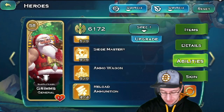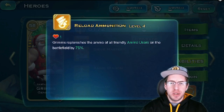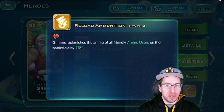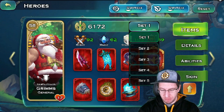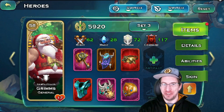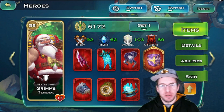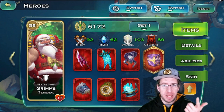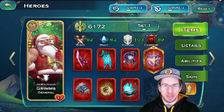And finally we have Ammo Reload. This is the one that takes one energy and it will reload all the ammo on the battlefield. I really don't think it's necessarily worth it to put on the plus one trinket for PvP. If you're doing PvM or if you're doing sieging, then yeah, it's absolutely worth it — there are different setups you can go for. So make sure that you use Grimms how you want. There are many different setups you can do for Grimms, whether you're going for Might, Magic, and Stamina, or going more for Command.